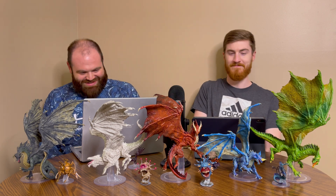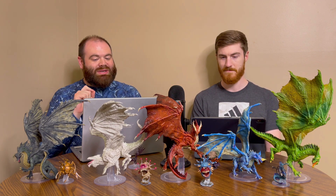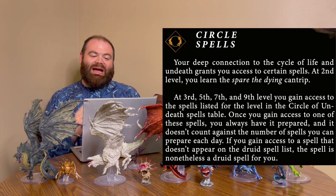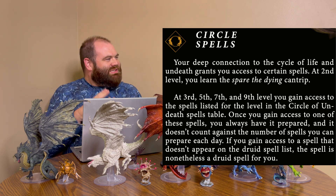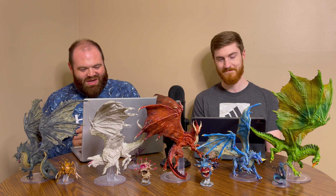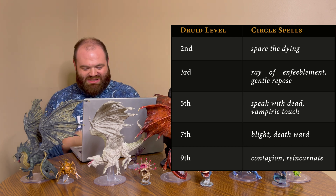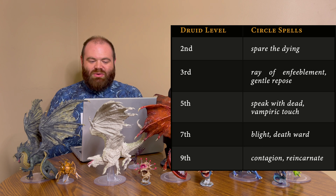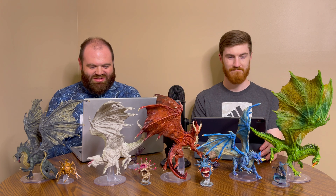Starting off as a druid — and I know this is a sore spot for Jameson — druids do get free extra spells for their subclass. With this one they get an extra cantrip at level two as well, specifically Spare the Dying, which on flavor makes complete sense. We're also getting things that get around diseases and weaknesses because we're undead. The spell list includes Gentle Repose, Speak with Dead, Vampiric Touch, Blight, Death Ward, Contagion, and Reincarnate — probably one of the most thematic spell lists you could hit more on the nose.